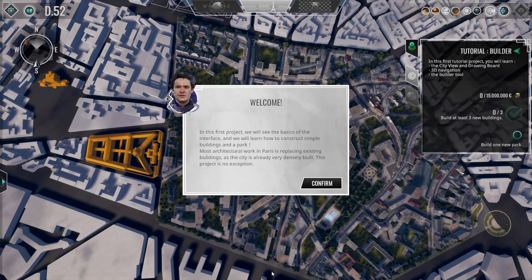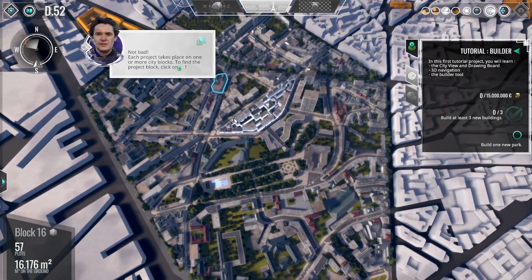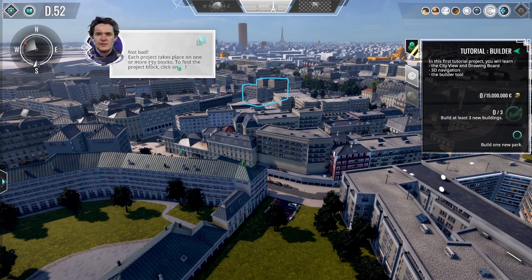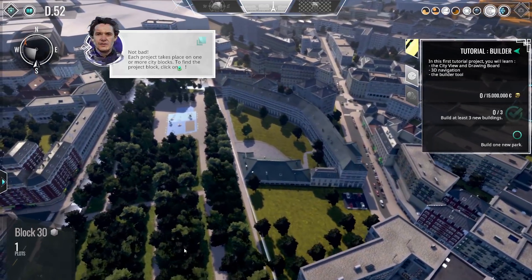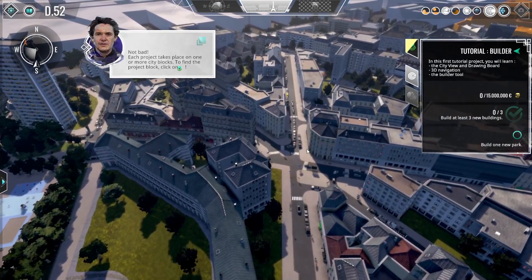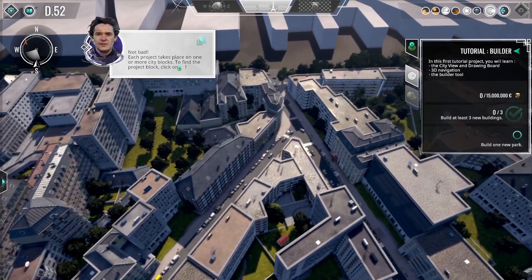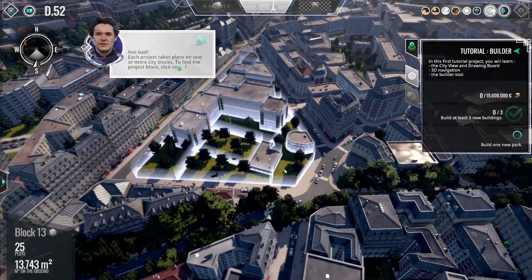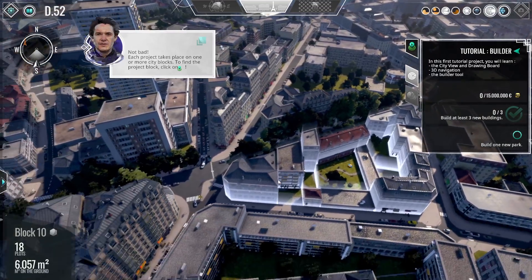In this first project we'll see the basics of the interface and learn how to construct simple buildings and a park. Most architectural work in Paris is replacing existing buildings as the city is already very densely built. We can construct buildings, public squares, and parks. We can also construct long residential homes which have businesses in them too — the first floor could have shops like bakeries and cell phone shops, and people can live above. Some even look like government buildings such as schools, police departments, and hospitals. You can use your imagination a bit when you build.